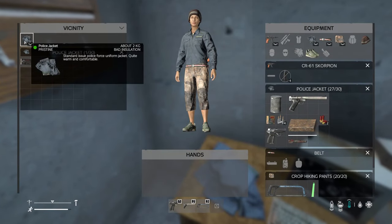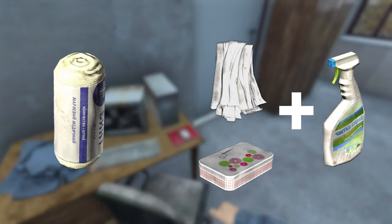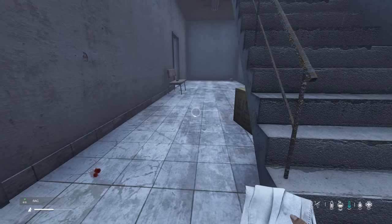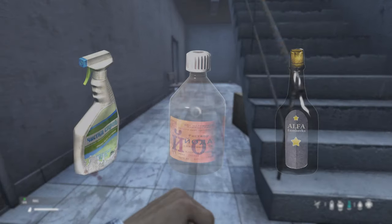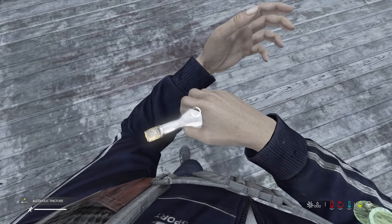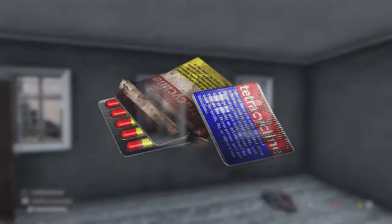You can prevent this by using disinfected items to stop your bleeding, such as disinfected rags, bandages, or a sewing kit. At stage one, even if you treated your wounds with dirty rags or a sewing kit, you can use disinfectant spray, iodine, or alcohol tincture to clean your wounds afterwards. You will need tetracycline pills to get rid of the disease if it progresses to stage two.